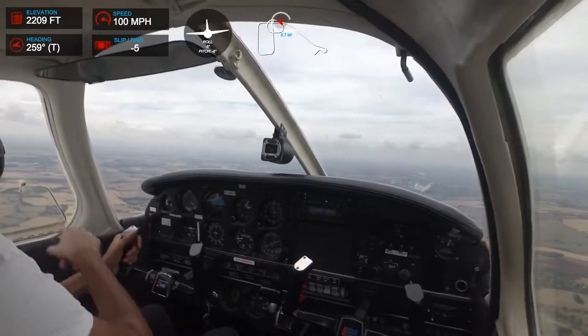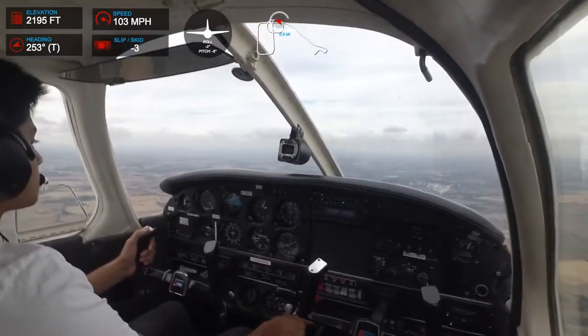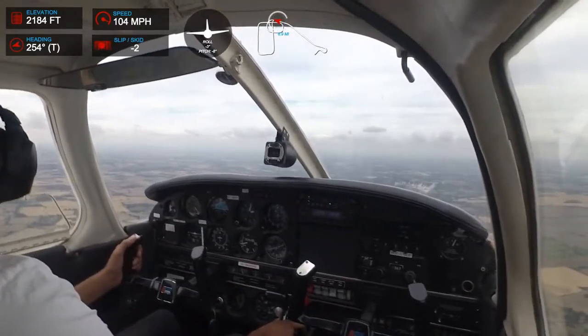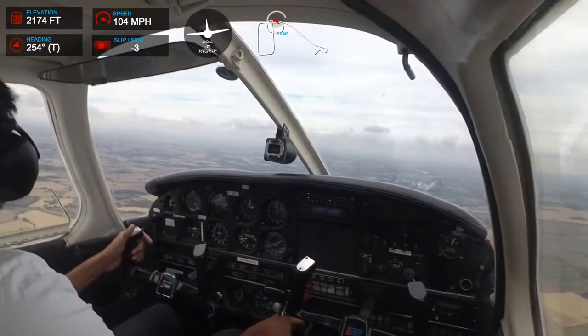So that is the runway numbers — 1-8. I don't know if you can see, over there. So that is not the right runway, so we have to circle around and keep the airfield on our left.